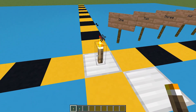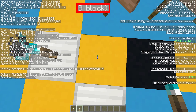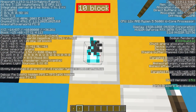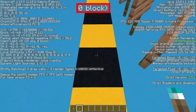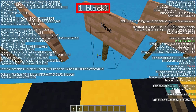But what happens if we replace this torch with a soul torch? Pressing F3 again, we can see we now have 9 on this block. So if we went down to the block we were before — 13 blocks away — there's no light. We don't get any light until we get to 9 blocks away from the soul torch.